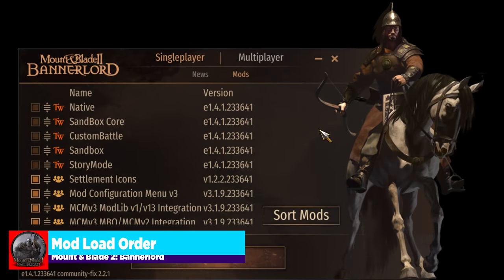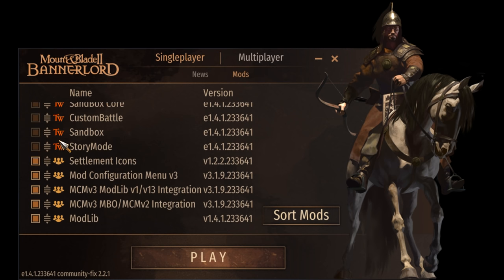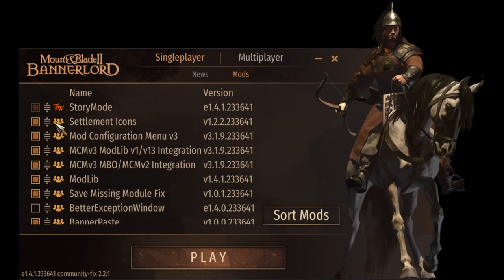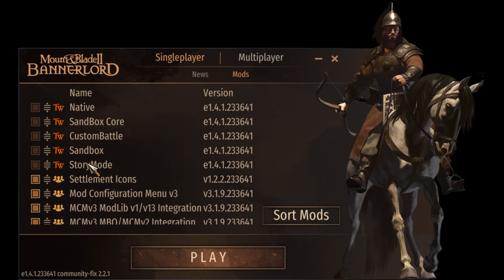The last thing to cover is load order. Don't use the auto-sort — instead, manually set TaleWorlds mods first, then Settlement Icons second, then the Mod Configuration Menu third, then Mod Lib fourth. Everything else after that should be fine in whatever order you prefer. If you are having issues, chances are it's related to load order, so check that individual mod on Nexus Mods to see if there's a comment or suggestion on how to load it.